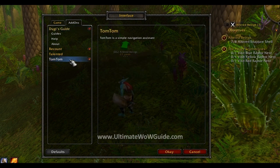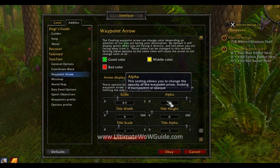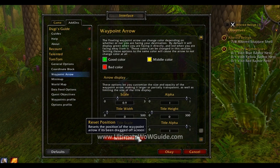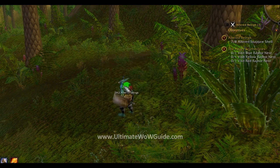The same goes for your TomTom waypoint arrow. Sometimes you may have accidentally dragged the arrow off screen. To reset the waypoint arrow, go to TomTom, click on Waypoints, and click Reset Position — that will bring the waypoint arrow back to the middle of the screen.